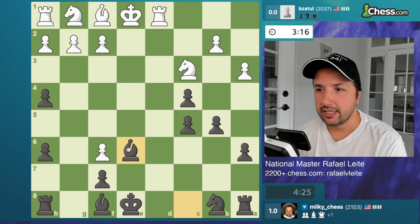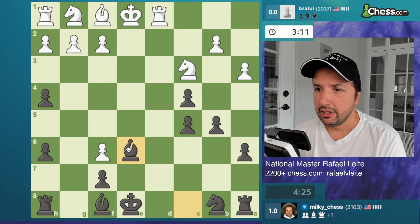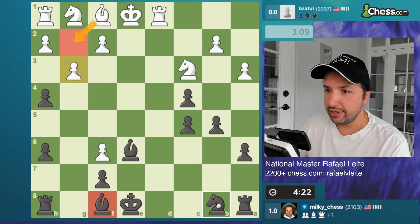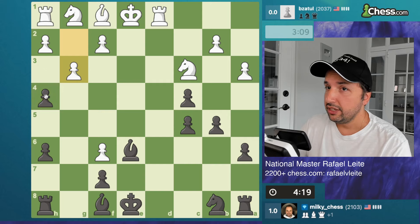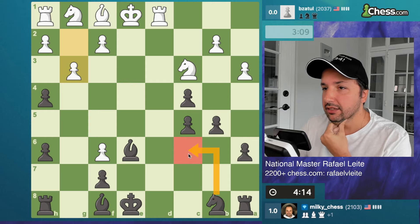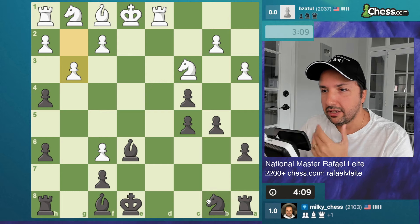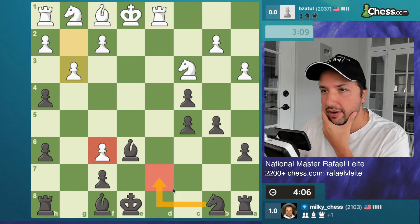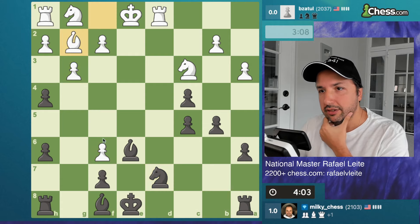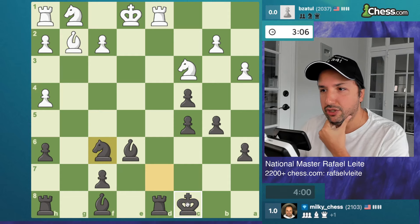Knight c6 — okay, my position is not one to be proud of because I still have problems developing this bishop, and now he's coming with a very strong attack. I shouldn't allow that. I probably need to move my knight urgently and forget about this pawn — this pawn is of no importance now. This move is a very good one and I can even castle. I do like this move a lot — and now I do have an attack, we can exchange pieces here.